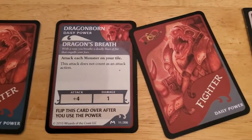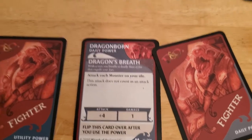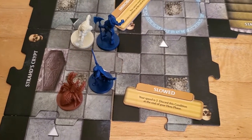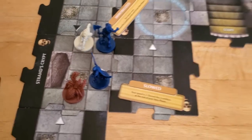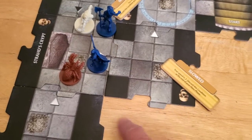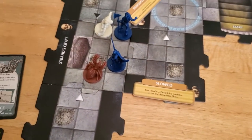He can use Dragon's Breath and attack each monster on this tile, but Alyssa will be able to deal with the spider automatically during her turn. She is within two squares of an unexplored edge, so once she pings the spider, she can just go one, two, and be over here, so she will be able to explore. So we don't really need to worry about her and that spider.